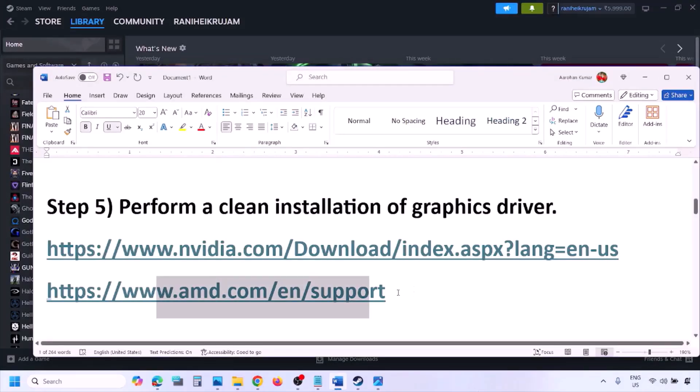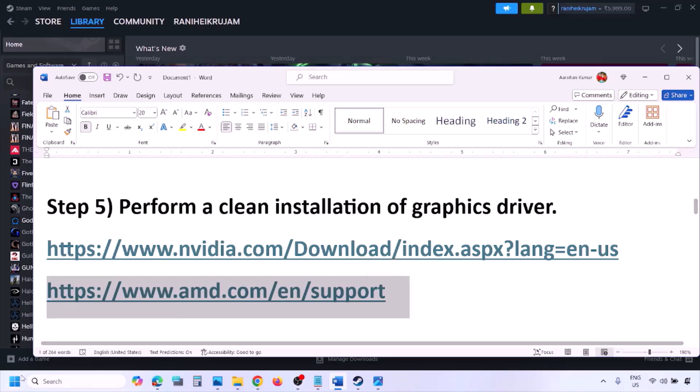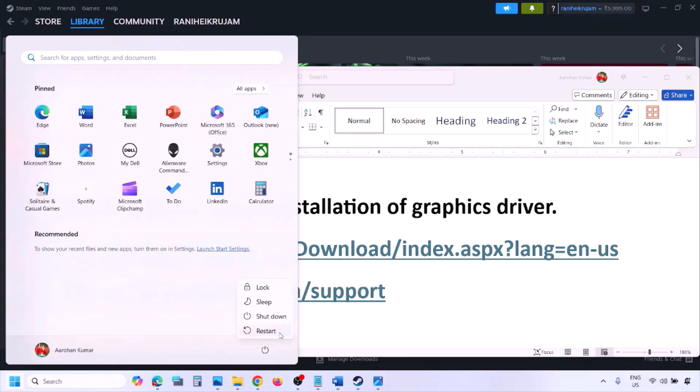AMD card users should first uninstall the current graphics driver already installed on the computer, then restart the computer. Go to the AMD website, select your graphics card, download the latest driver, install it, restart your computer, and then check.